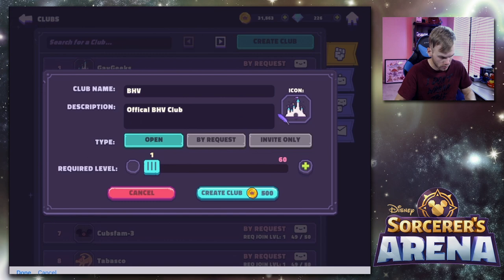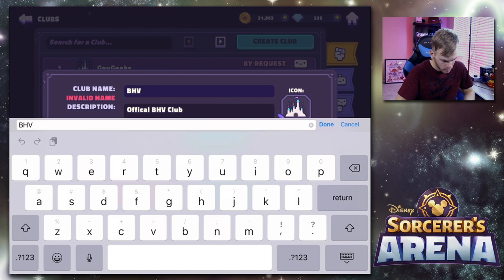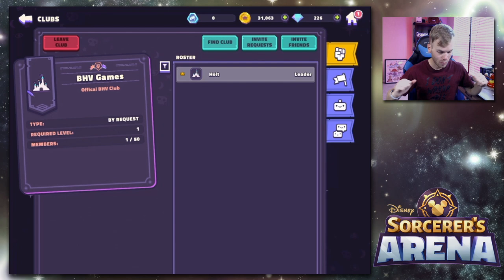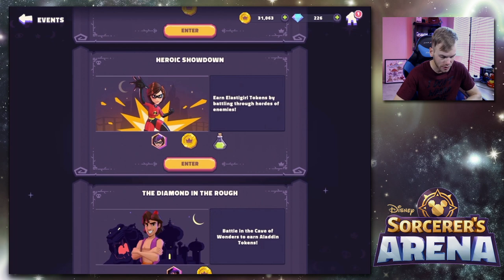We got a club now — BHV Games. If you guys download this game, you can join my club. It will be by request, so you guys search for it and I will accept you whenever I'm playing. Download the game, join the club.